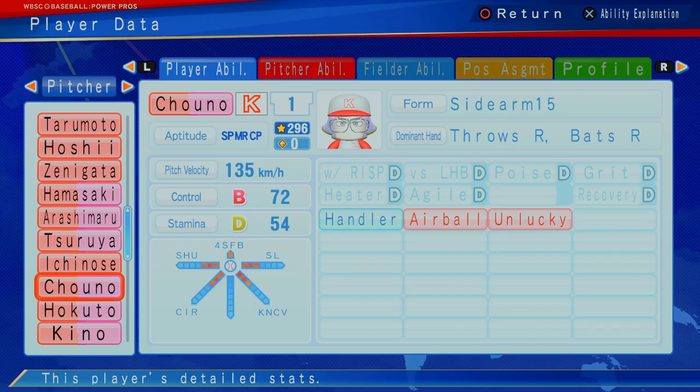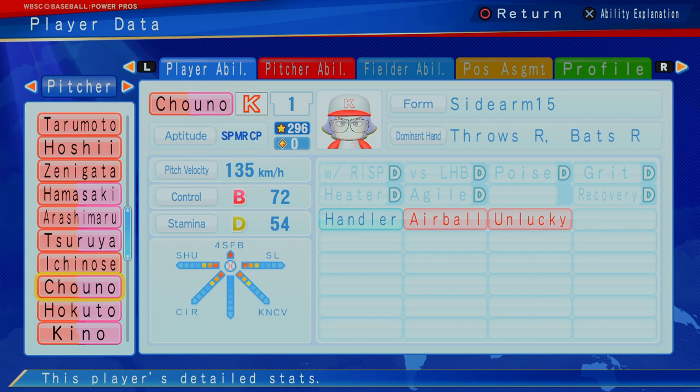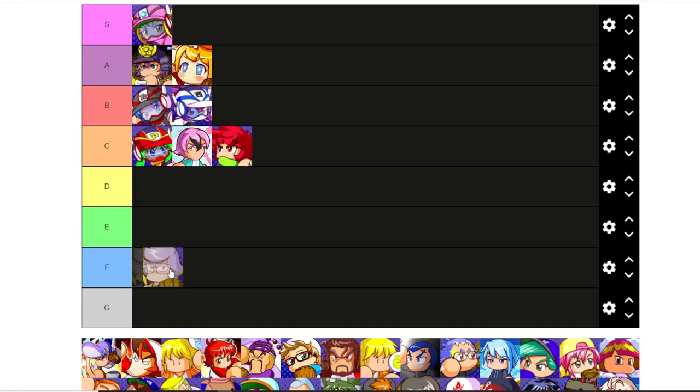Next up, the pitcher Chow No — B control, D stamina, has a bunch of three-star pitches. Got the Shudo slider, circle change, and knuckle curve. 135 kilometers per hour, can start, relief, and close. Got the handler ability, unfortunately has the air ball and unlucky ability. Can't really hit at all. At zero cap, if you absolutely need someone to throw, maybe Chow No is going to work, but I really don't see a reason to throw Chow No on the roster. Here's an F for Chow No.